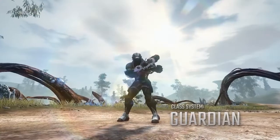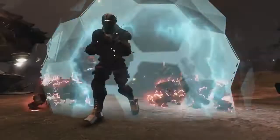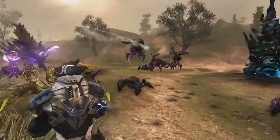For those of you who vow to protect and defend, the Guardian has several abilities to fill this role. You can shield up with Barrier or unleash a shockwave that damages and stuns enemies right in front of you.